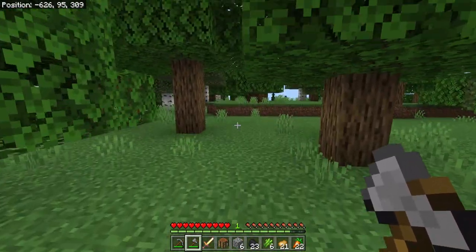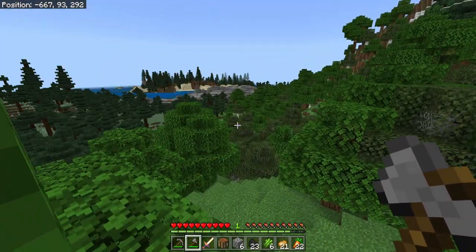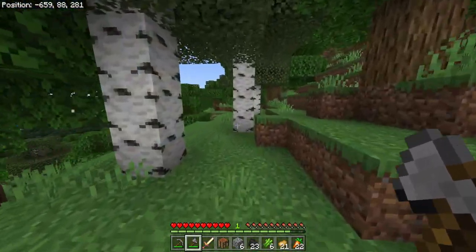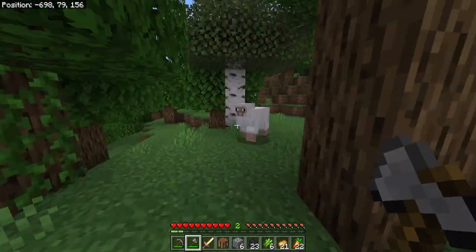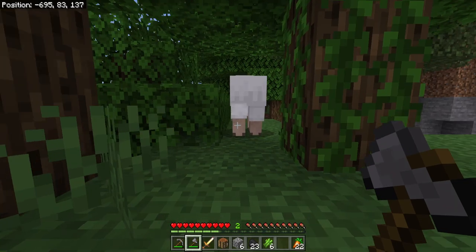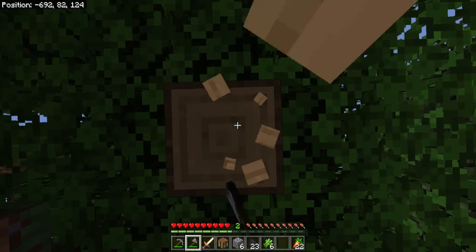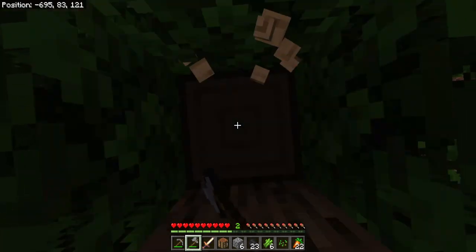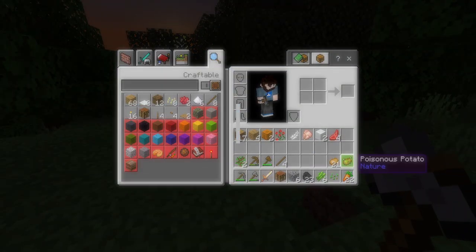I have not seen any sheep yet — where are all the sheep? Over there we've got a spruce forest, and in the distance a birch forest. We have quite a bit of terrain variety around this location. We need to find our way over to where our main base location is going to be. We've finally got some sheep and hopefully we'll be able to get three wool. We got it! We can finally craft the bed. We need to get a few more trees and get indoors because it is about to get dark.